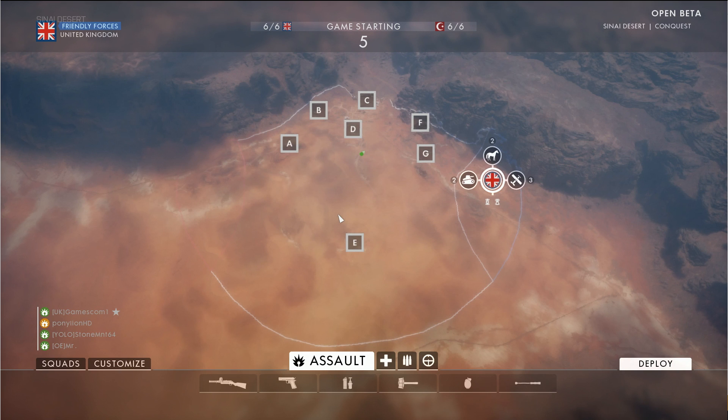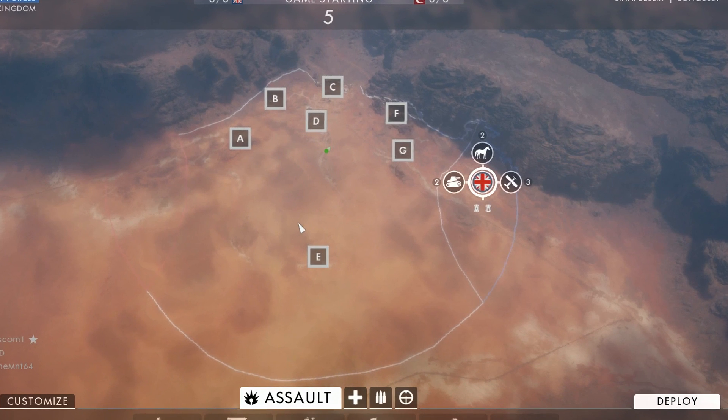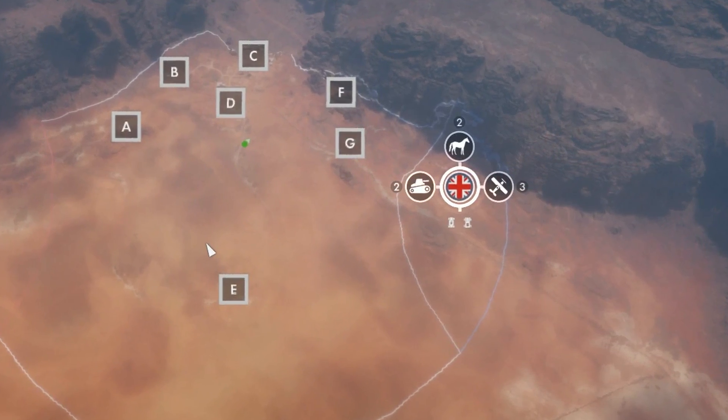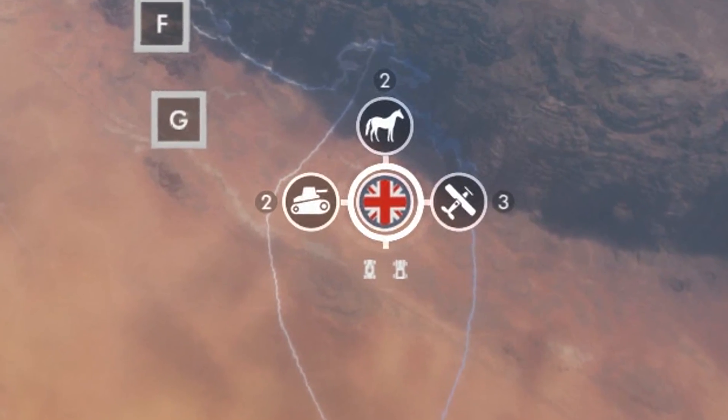To start with, when you're in the deploy screen, you're going to notice different icons that are going to be represented in your home deployment screen at the start of every round. These icons are going to represent the different vehicles that you're going to be able to choose from. Since during the beta the Sinai Desert is going to be the only map available, we're just going to be covering what you're going to find on this map in particular. From the spawn deploy screen, you're going to notice at the beginning of every round there's going to be two horses available, two tanks available, and three planes available. There's also going to be some transportation vehicles in the spawn, but you'll just have to spawn and run to the vehicle to actually get into those.